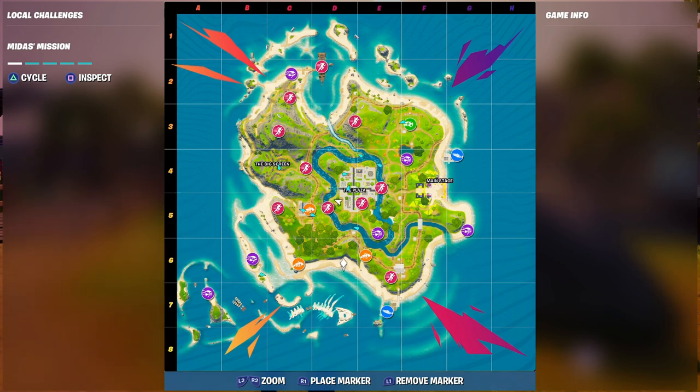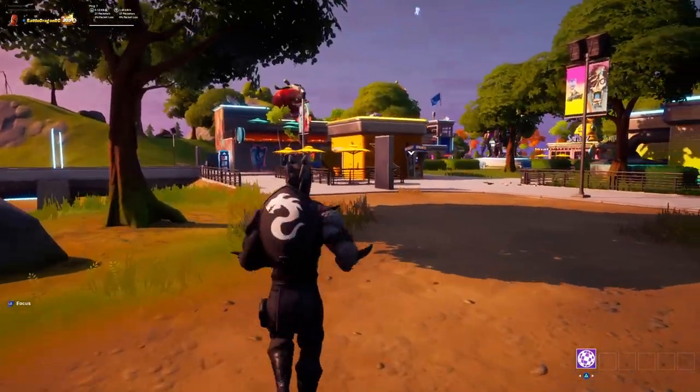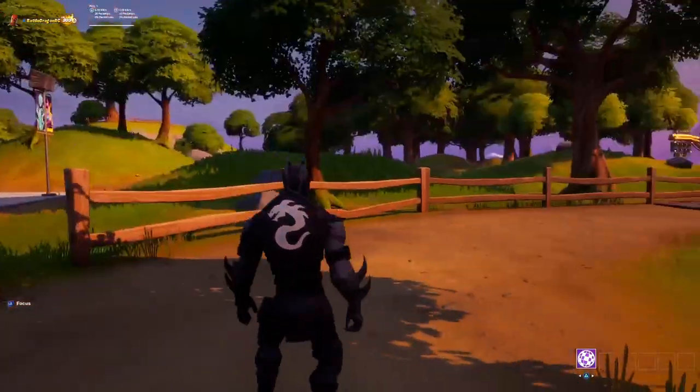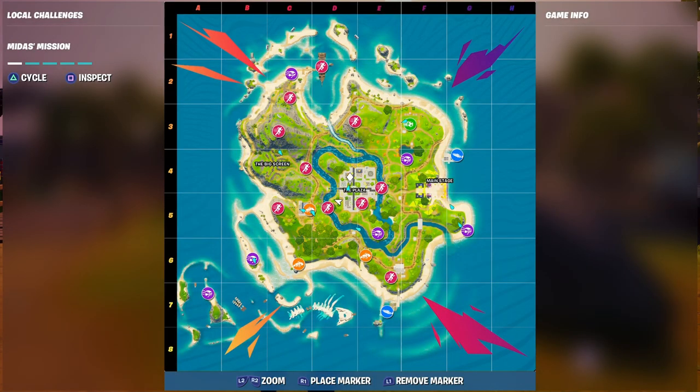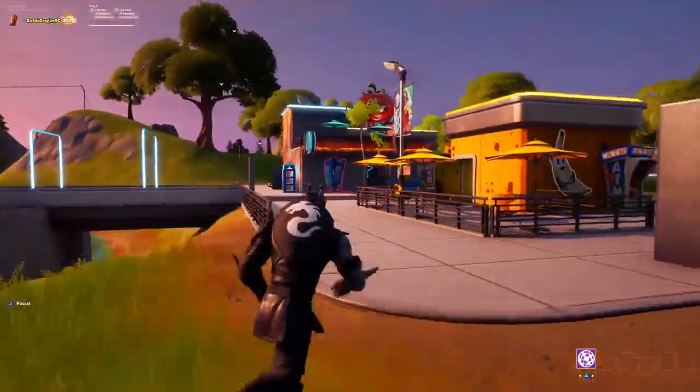The first thing I noticed is that you don't glide in — we just spawn on a random spot at the plaza. So here I'm gonna give you a quick run of the plaza. You guys are gonna see a lot of people running around and some OG stuff like right here.